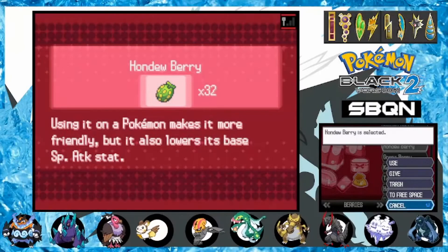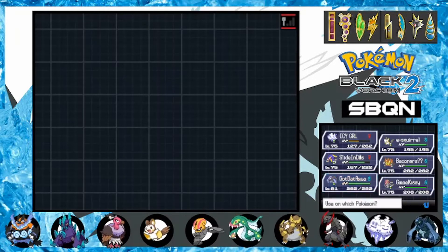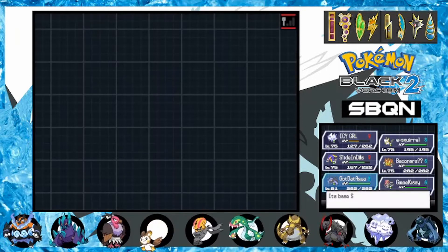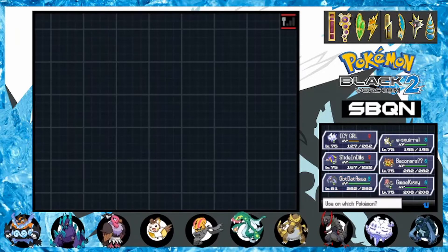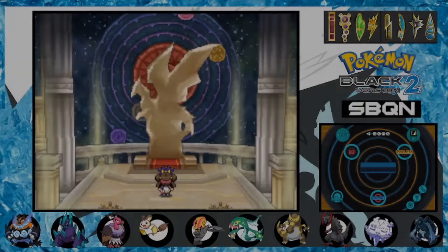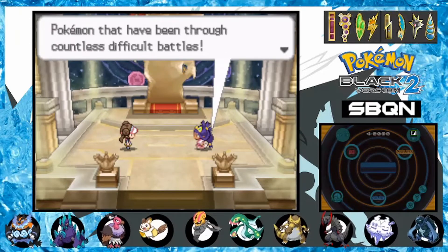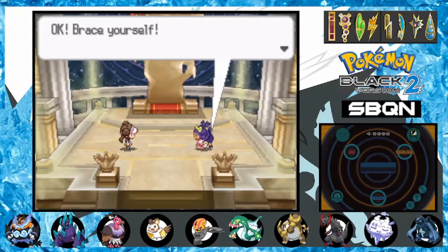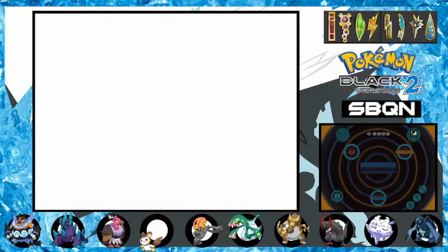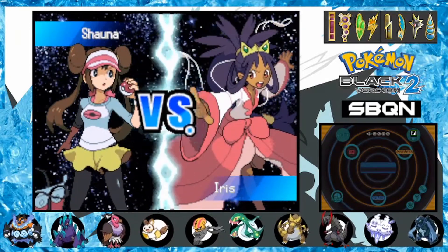We put the Elite Four past us for the final time, but we actually have a small bit of prep to do before the final battle. Goddadagua is in need of some Attack buffs, so I begin to lower his Special Defense EVs in return for some Muscle Wings. Going to the champion's room, there was a different vibe this time around. I felt the excitement and buildup, but I knew this was going to be the last time I felt this way. I guess that's just how Nuzlockes work. Just let it sink in and be in the moment. Let's do this, Iris.